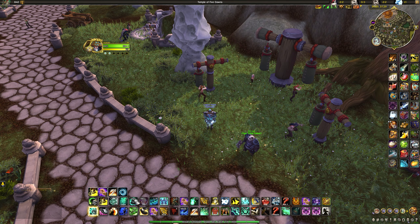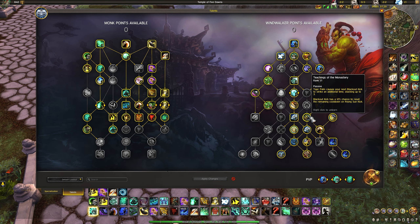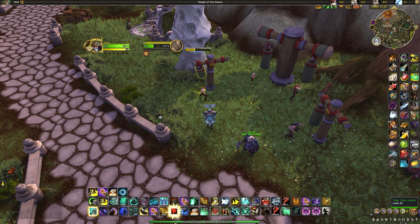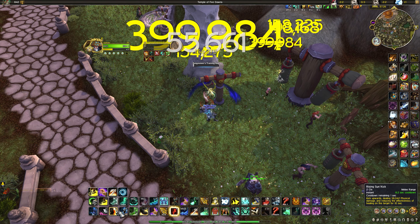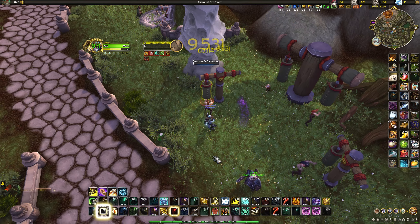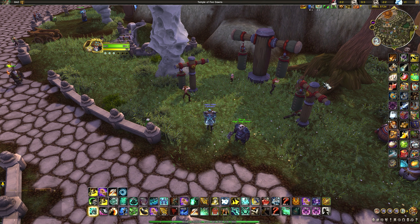Rising Sun Kick is your main single-target damaging ability. It deals a bulk amount of damage and reduces the healing the target takes by 25% for 10 seconds — something you want to keep up as much as possible. Blackout Kick reduces its cooldown, and through Teachings of the Monastery you can outright reset the cooldown. Paying attention to when Sun Kick resets during your Blackout Kicks is pretty important. Glory of the Dawn has a 25% chance to refund one chi spent.